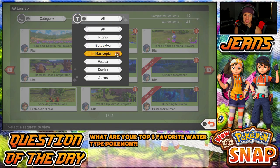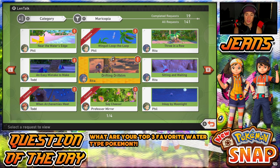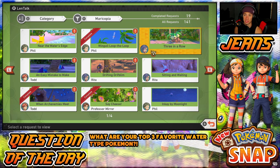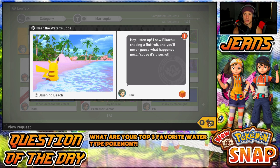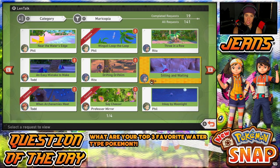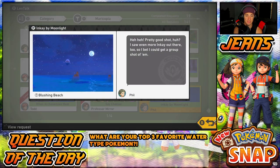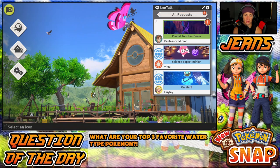Before we get started, let's head into the requests and check them out. I only have 19 requests out of 141, but I still like to do them every here and there. There's one near the water's edge - I saw a Pikachu chasing a Fluffroot and it's a secret. A lot of them are for the daytime, and I know how to do the sitting and waiting one. A lot of them are for Maricopa Reef, so we're gonna get going.